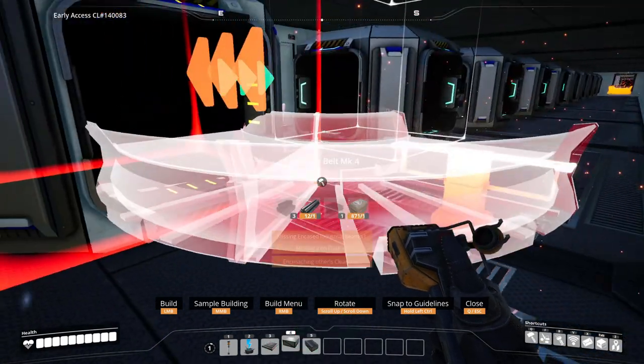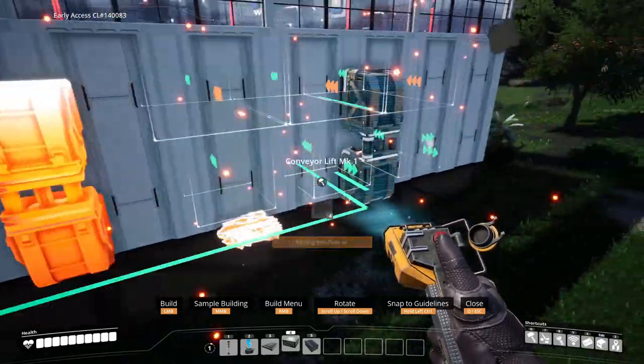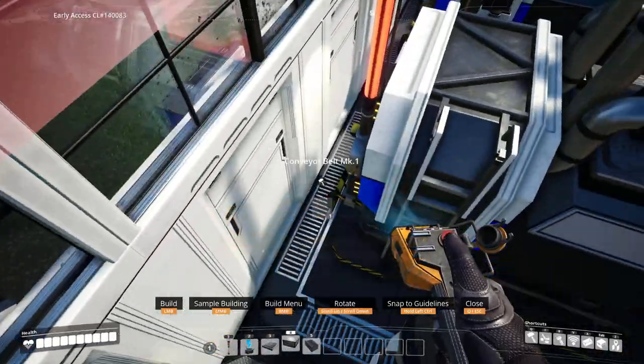Now run some Mach 4 belt. Run some Mach 1 conveyor lifts on the outside here connecting to the splitters, then connect the lift to the smelters. This is where we'll be doing some forgivable clipping.